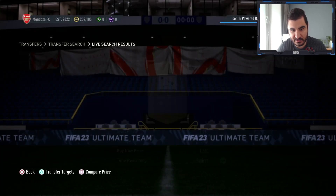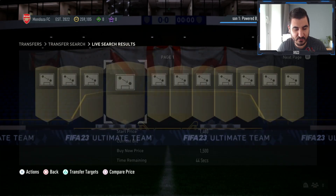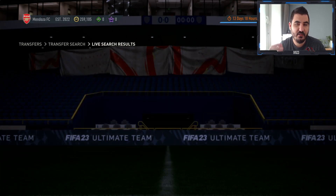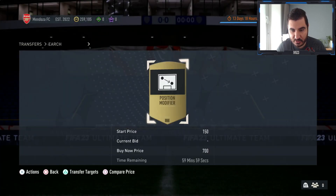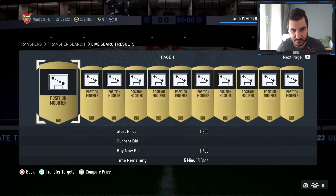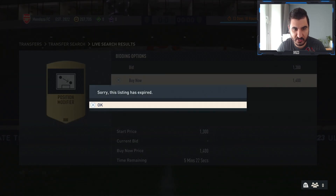The position modifier is worth around 1.5k. So if we buy it for around 1.3k and get Marusic for around 10k and flip him, we're gonna make immediately around 1k. I'm just gonna take two position modifiers here — 1.4k is a good amount, so I'll grab two.